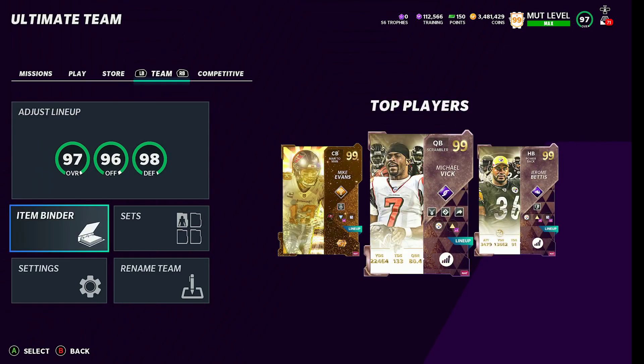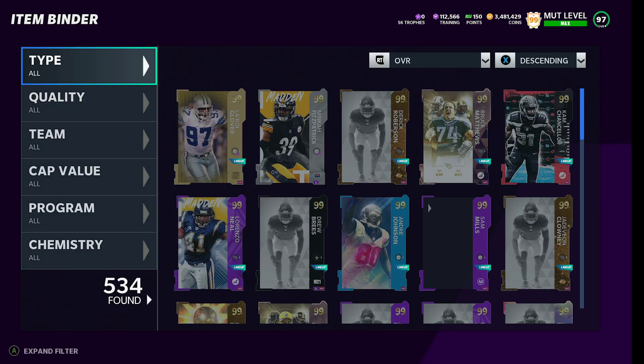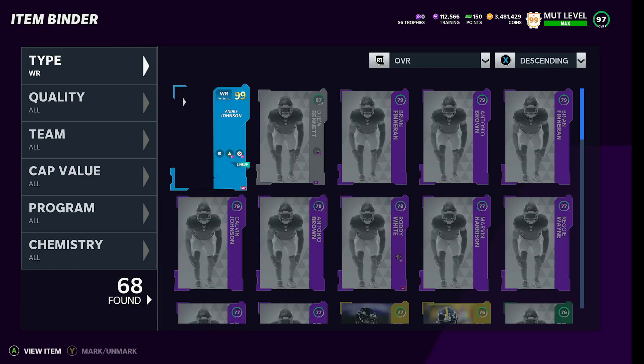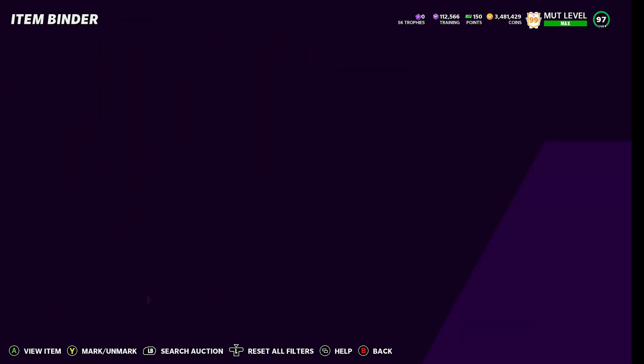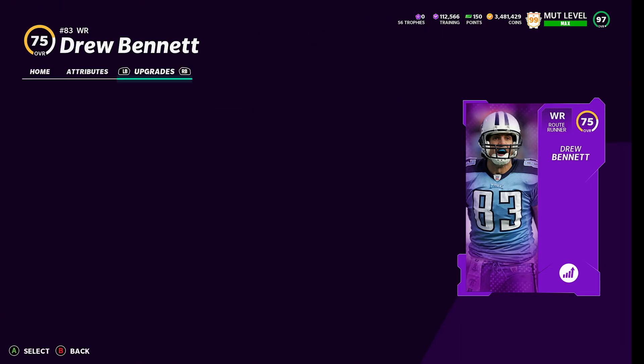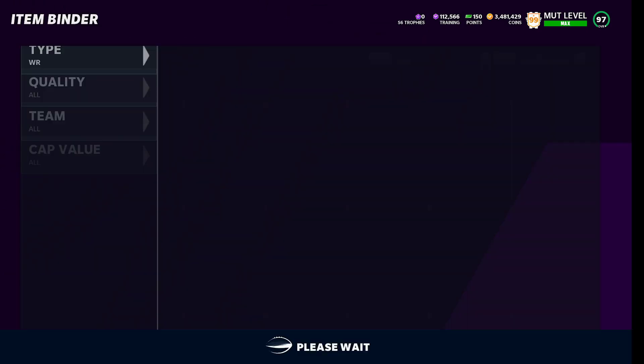I actually have Drew Bennett on my bench right now, so we're going to go look at his speed because that card is disgustingly good — his height and everything. So we have Drew Bennett here. If we go all the way up, he will have... 88 plus 6 is 94. Oh, that's really bad actually. So he's completely unusable in the game.